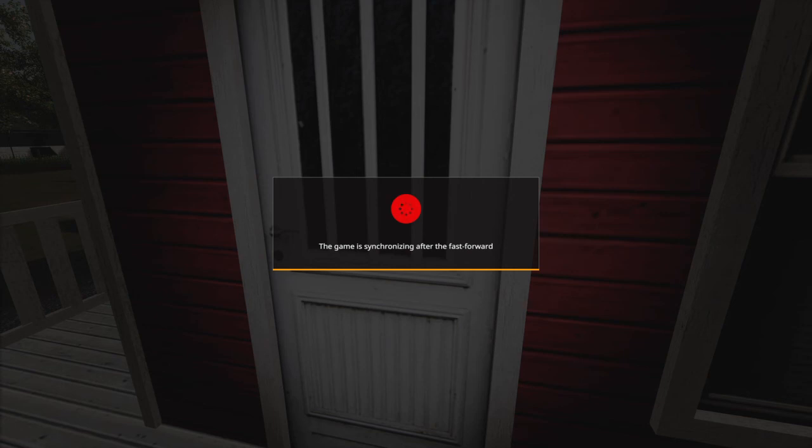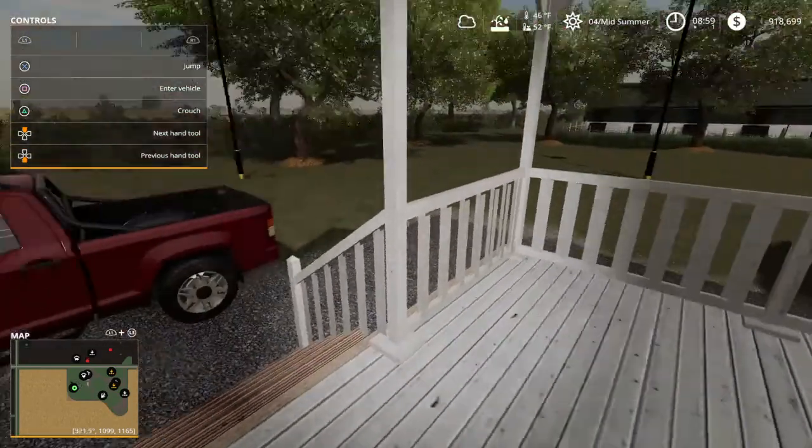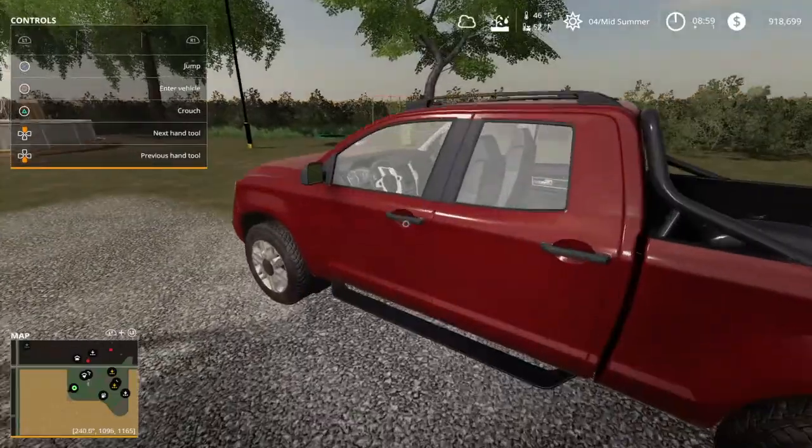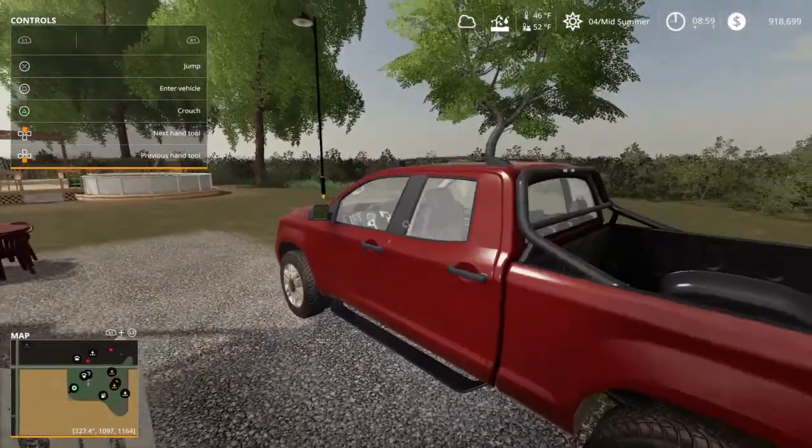If you're like me and you like to play with the big machines, you like the horsepower, this is the map for you. Give it a try. I'll give you guys a little bit of a look around my farm here. I've got my nice little lizard pickup truck - red, my favorite color.